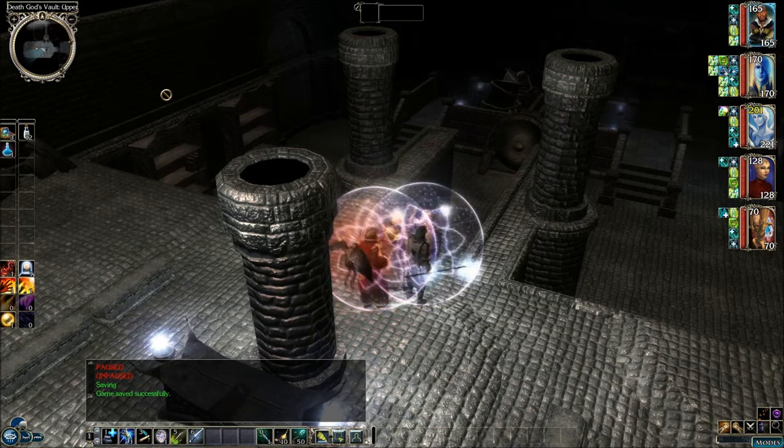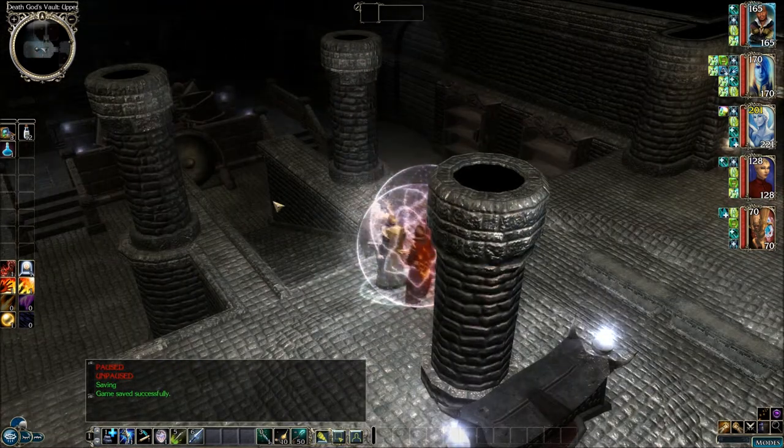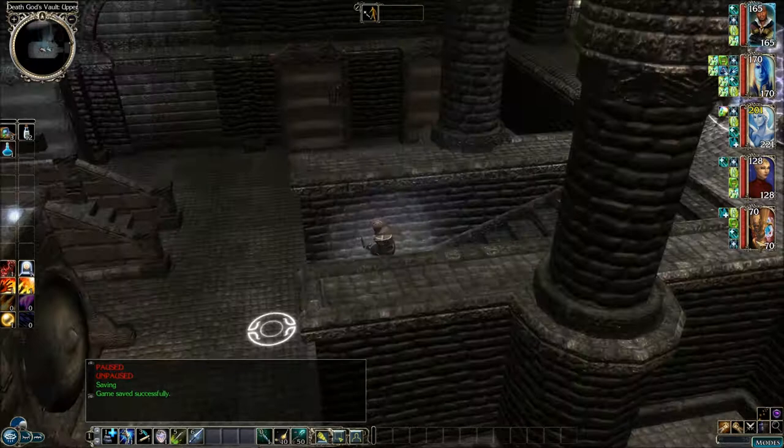Welcome back to Let's Replay Neverwinter Nights 2: Mask of the Betrayer. This is Big Lose. We're in the Death God's Vault, right above this library. We're about to descend into it and search these stacks for anything.